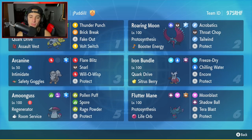Amoongus is going to be our fifth Pokemon. Lovely support Pokemon for this team and is going to work wonders in Trick Room, considering it has Room Service as its item. It also has Regenerator as its ability and a normal move set of Pollen Puff, Spore, Rage Powder, and Protect.